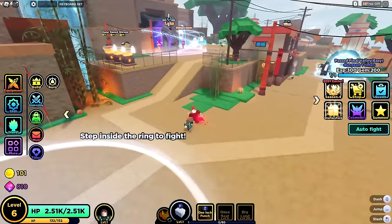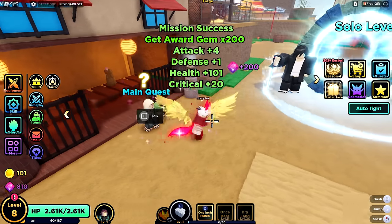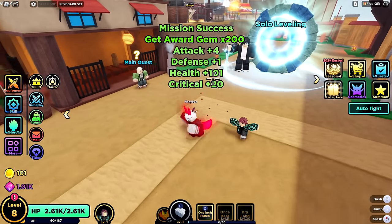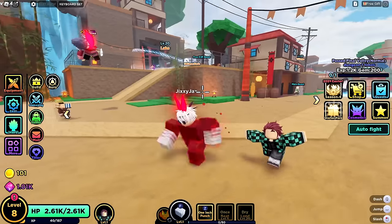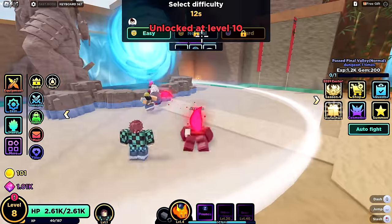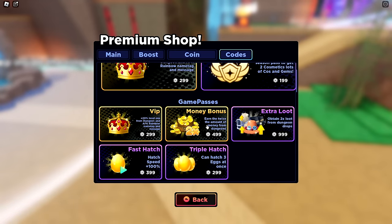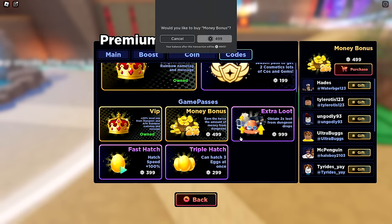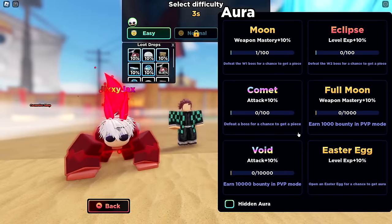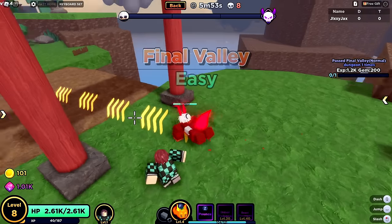Looks like the next quest is level 20 — there are also better gloves to buy. Let's claim this quest and get our rewards. Next up: normal mode. I'm guessing just because I plan to play this game a lot, let's buy a few game passes. There are also auras — defeat world one boss for a chance to get one. So I can get auras that boost my stats.